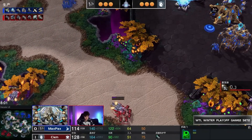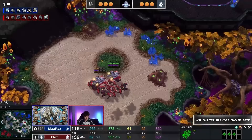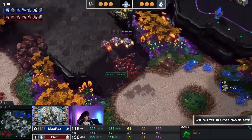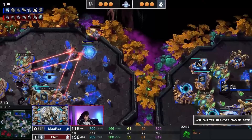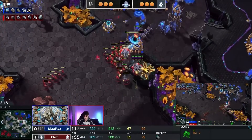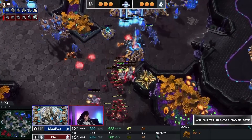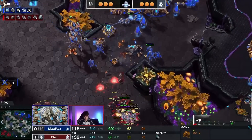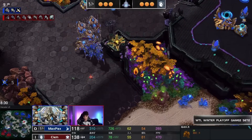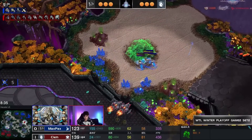Clem is on all his bio upgrades but not going to do anything too spicy — just a Widow Mine drop. Why would you dive into three Colossi? You can position, you can posture, but actually committing is tough. He's adding two more barracks, still on two bases. The Widow Mine blows up and five probes go down. Clem uses the attack on one side to complement the Widow Mine drop on the left.